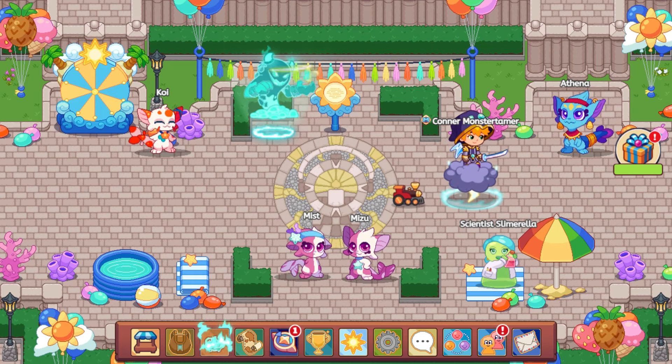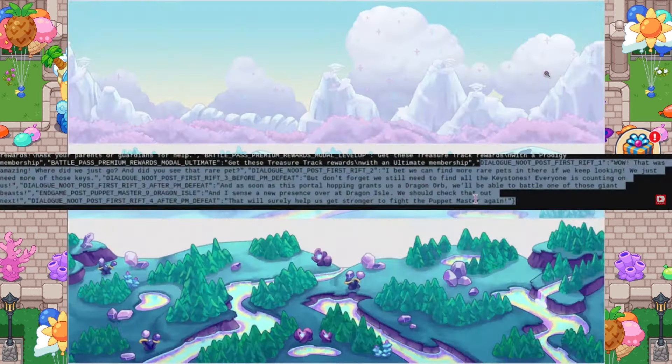Now we're going to take a look at what the dialogue says. It says 'First Rift — dialogue newt for Post First Rift 1': 'Wow, that was amazing. Where did we just go? Did you see that rare pet?' So there must be a rare pet we're able to get — hopefully it's a dragon. After that, dialogue newt's Post First Rift 2 comes after your first rift: 'I bet we can find more rare pets in there if we keep looking. We just need more of those keys.' So those are going to be the dragon keys that we have to hunt around for.